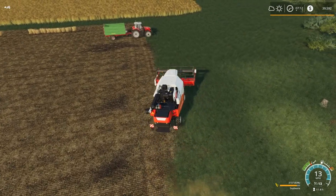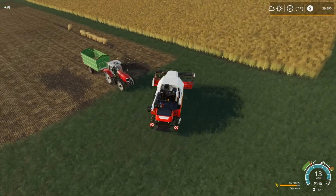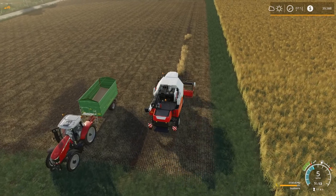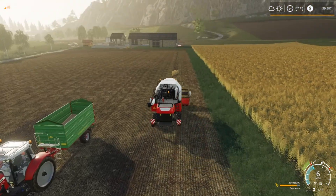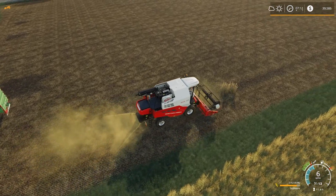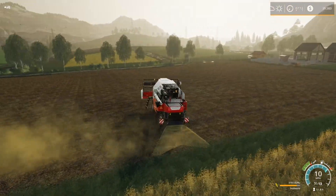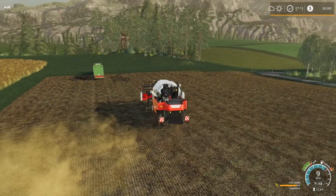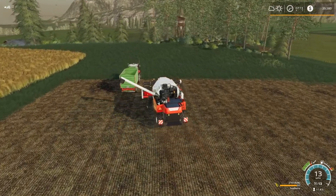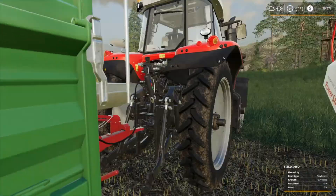Once we get the sheep going we'll start getting a lot of wool. Sheep are more expensive so we probably won't fill the pasture as fast as the chickens, but chickens do breed pretty fast especially with a lot of them. I'm really looking forward to sheep — I've been talking about them a lot lately. I've never gotten to the point in a Farming Sim playthrough where I've actually gotten sheep, so it's a big deal for me.